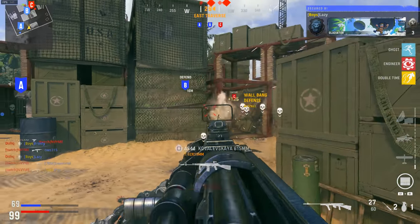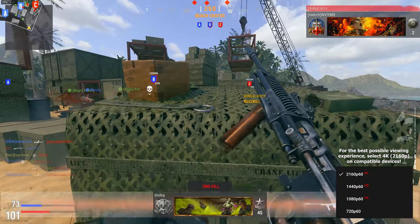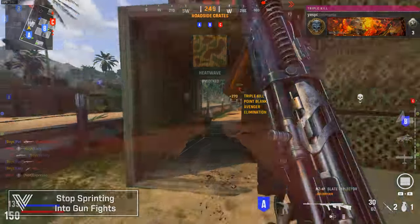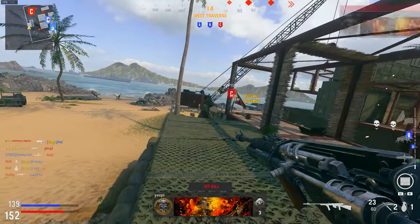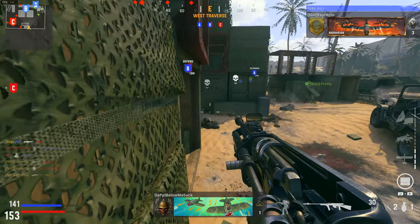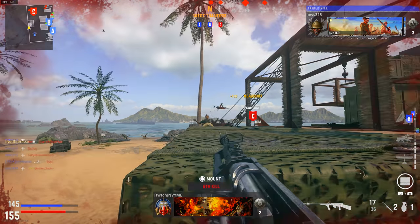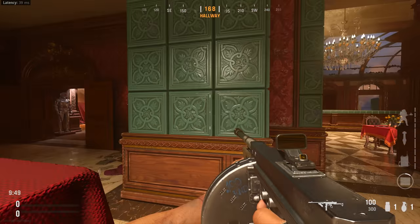The first mistake — and one I make a ton as well — is sprinting into gunfights. With fast-paced play you want to get from point A to point B as fast as possible, but around high-traffic areas there's likely going to be a gunfight. Instead of sprinting in blind, take a second, think 'could there be a player here?' and have your gun up, strafe a little, so you can catch enemies off guard rather than the other way around.